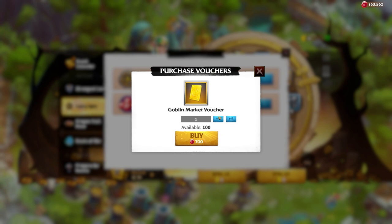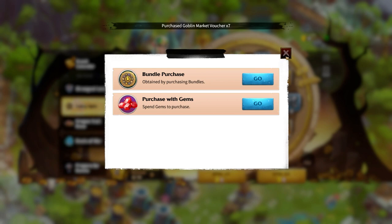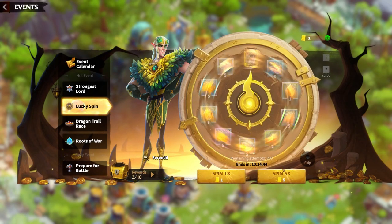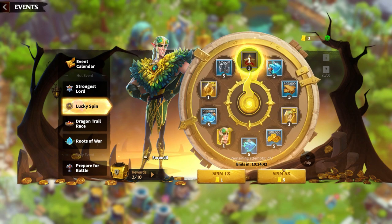I'm going to show you that right now — let's go up to seven tokens, buy the seven tokens, and let's do the spins. Let's hope for some tokens.